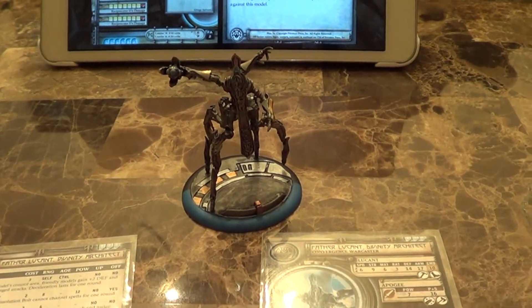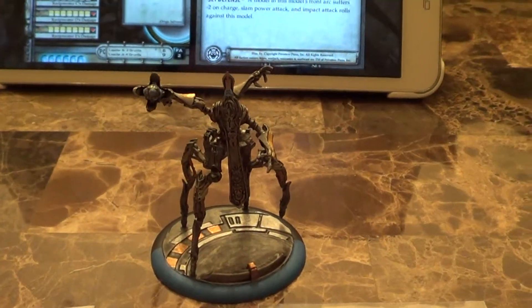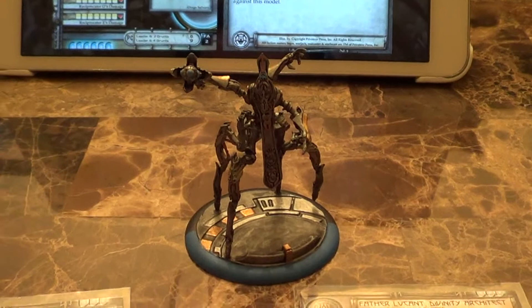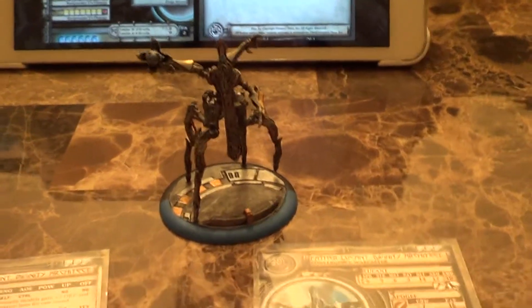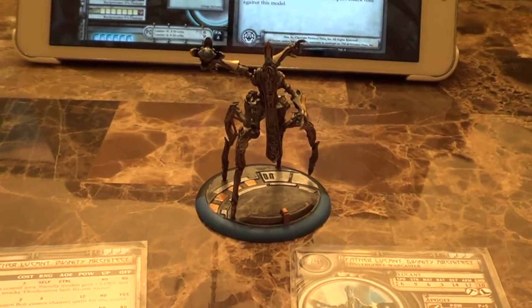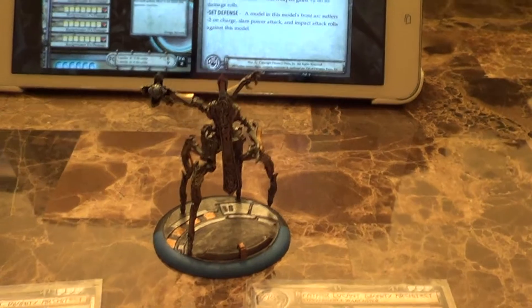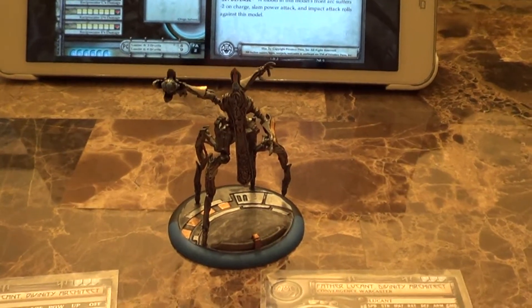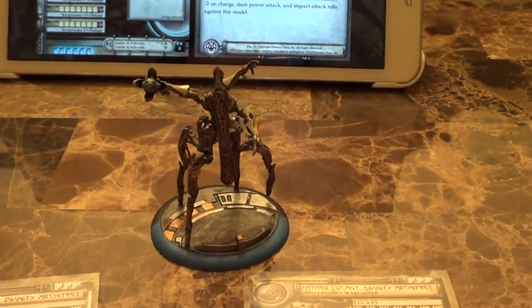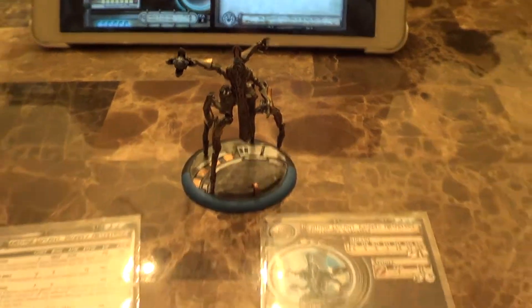Father Lucant is the last warcaster to come out for Convergence. Unlike other models previously released, he is on a large base, which would normally leave him exposed to being shot at and requiring shield guard. However, that particular weakness is covered thanks to Field Marshal, along with two warjacks who have shield guard built in. Let's go over his stat line.